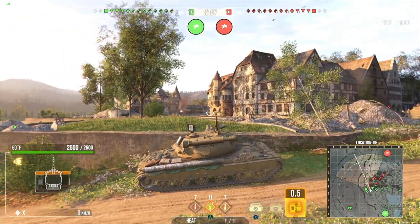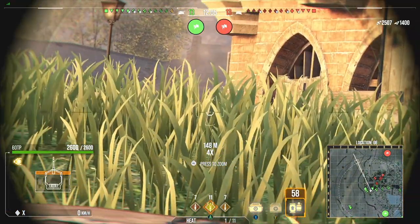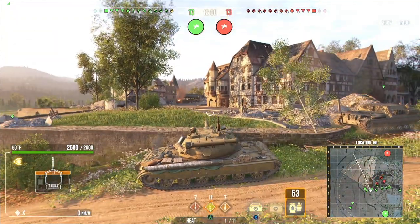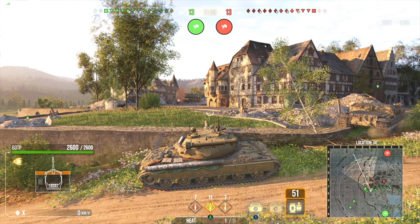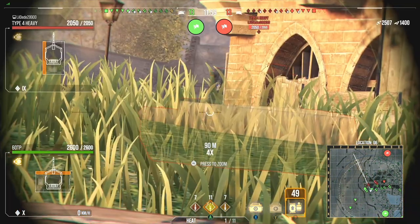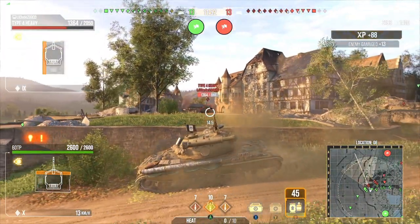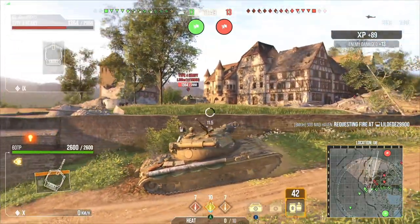Instead of being able to use something like a vertical stabilizer — which this tank does feel like it needs a little bit in close quarters — but I don't want to sacrifice that reload. Because if I drop it, it's like a 17.8 second reload, and the time in between shells is a very long time. And there we go, putting a shell on the side of the Type 4.